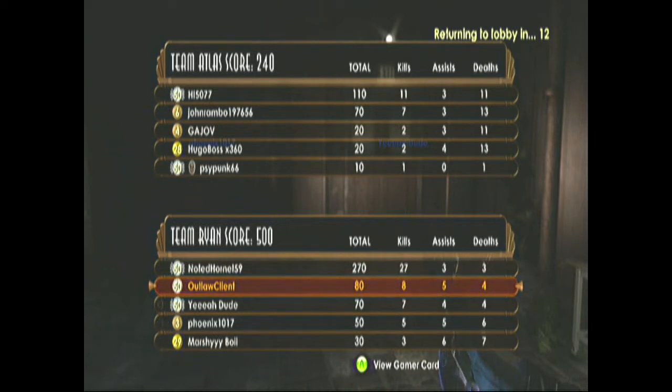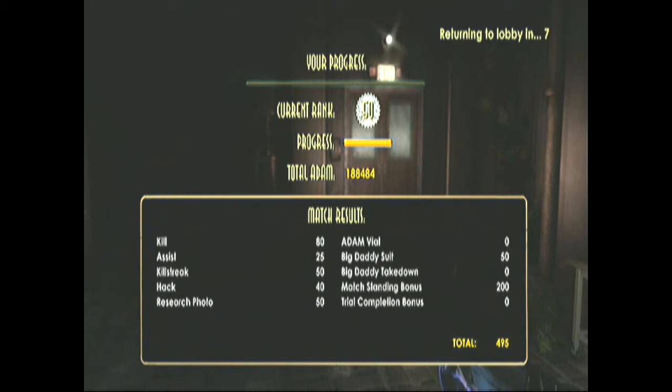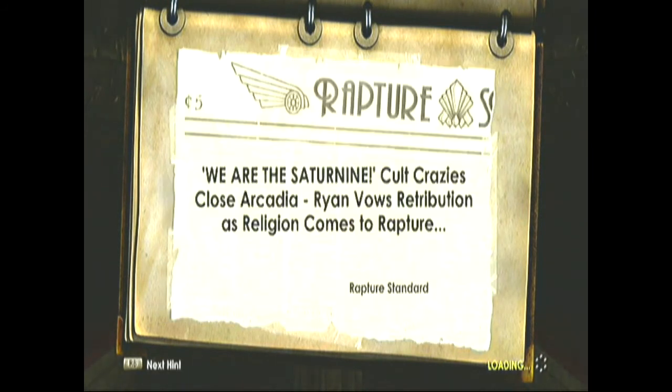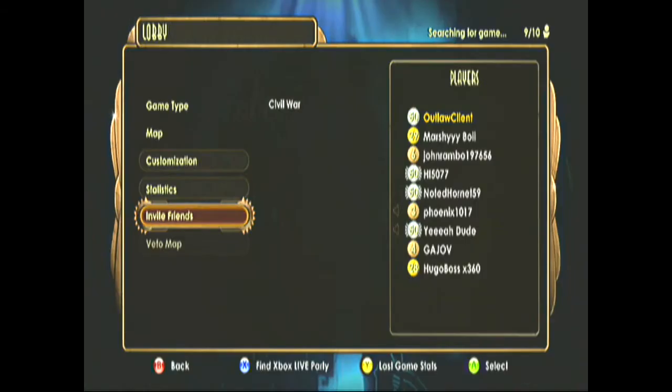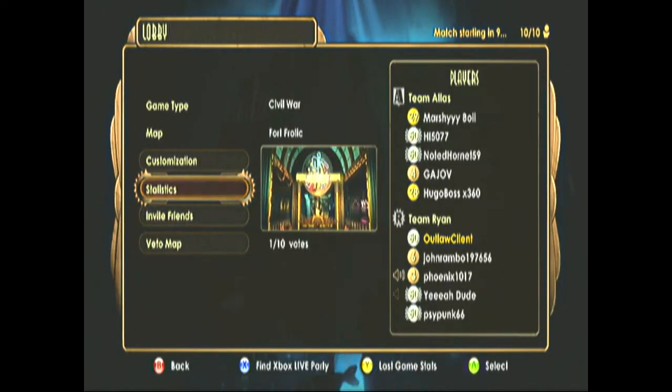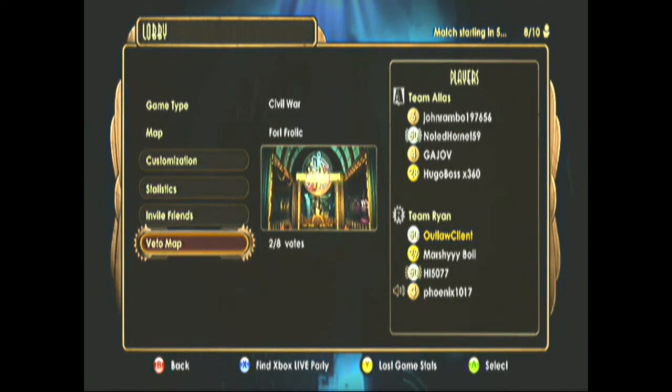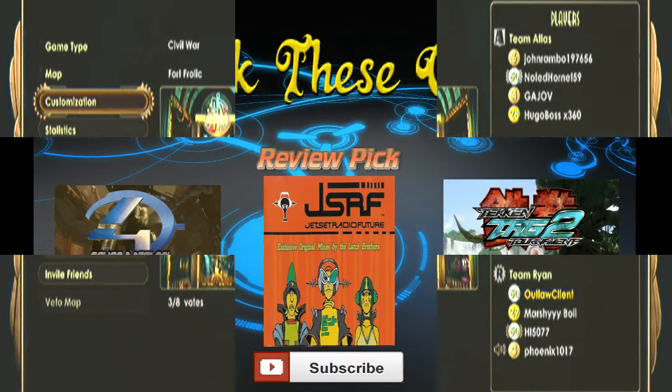I managed to get a good eight kills and four deaths, not too bad. Unfortunately, that guy in first place got like 27 kills — I mean, Jesus, 27 kills! I know I came in late and all, but 27 is a lot. I think I should have got a lot more kills and it was classless assists a lot of the time. Thanks a lot for watching guys — if you enjoyed watching this, please leave a like, comment and subscribe, and I will be back next week with some more Bioshock 2 gameplay. Until then, I'll see you guys later and peace out!